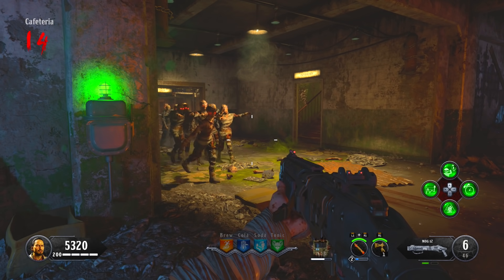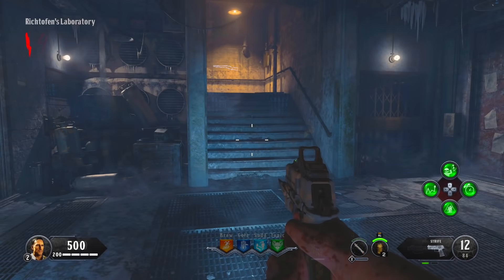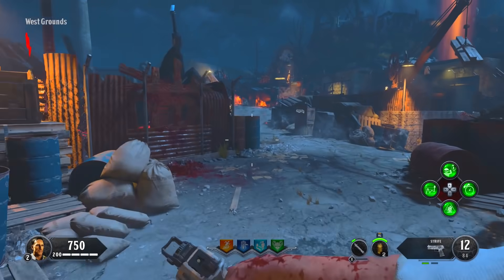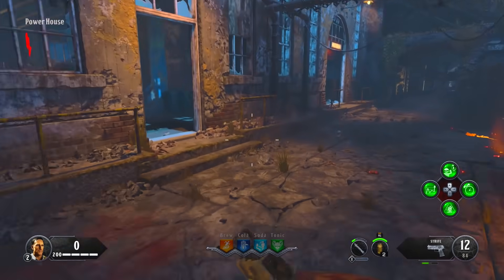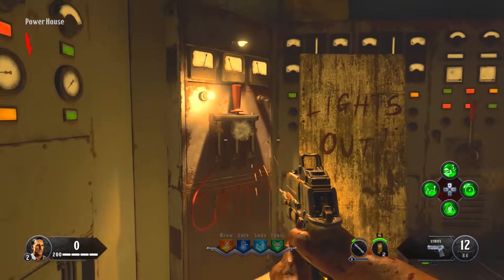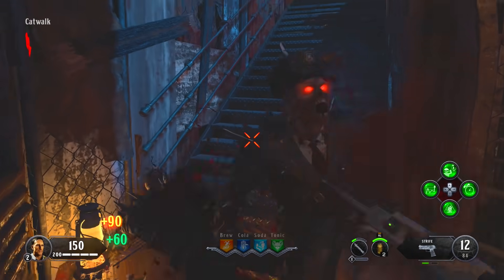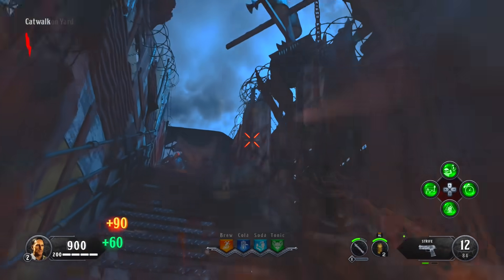Now that you've got the setup and train spots, let's jump into all the steps. As soon as you spawn, stay in the spawn area and kill every zombie on round one except one. Save one zombie and you'll have enough points to leave and go down the stairs through the gate. Once through the gate, make your way left and turn on the power switch. Then go back up the stairs, open up the catwalk — this is where your Strife pistol with the bayonet comes into play. Just melee all the zombies, which are a one-knife kill, and make your way all the way through.